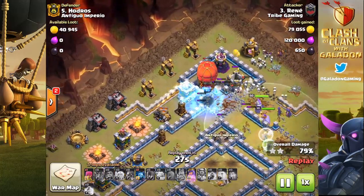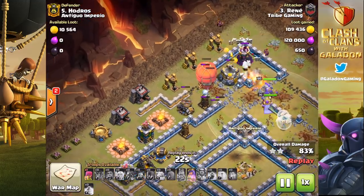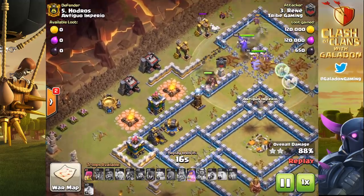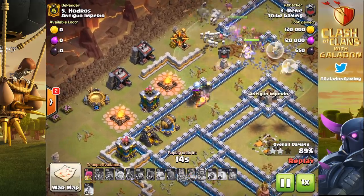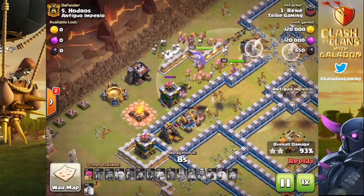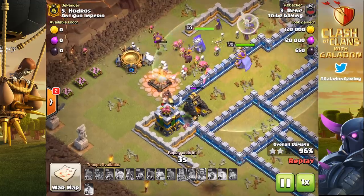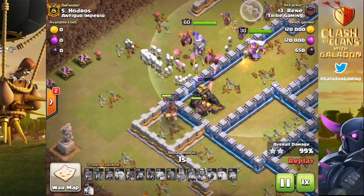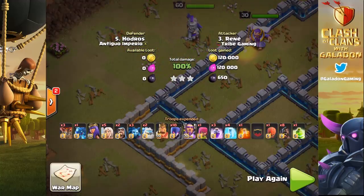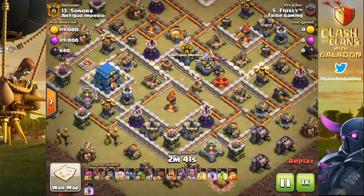The witches, skeletons, Archer Queen with her healers, and the Warden are just annihilating everything — not to mention the sheer damage the Stone Slammer inflicts. Then the Hog Riders inside the Stone Slammer finish off the last defenses, targeting defenses first. The witches and archers target the trash buildings while the hogs get the defenses. Renee picks up a beautiful three star in CWL. We call that one the Bacon Basher.